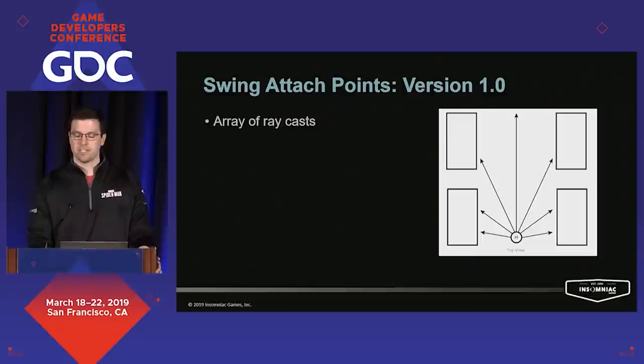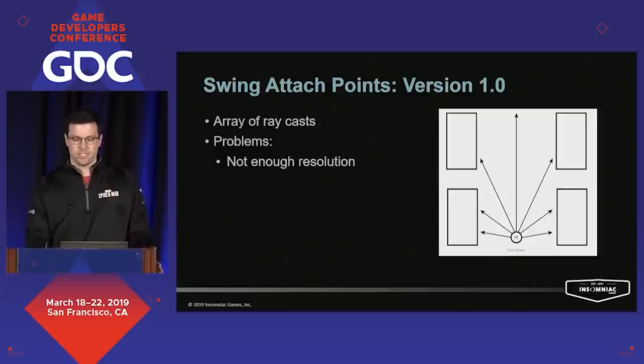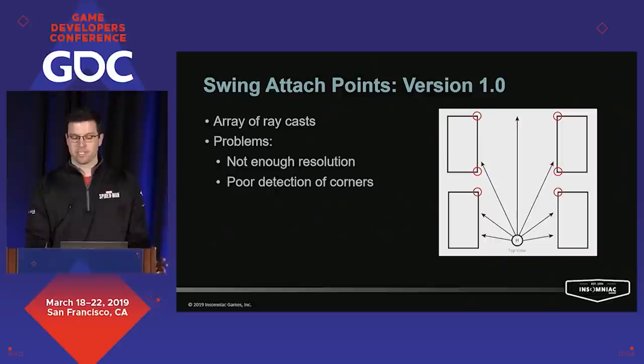Our first attempt at finding attach points was to comb the environment using an array of ray casts. This was designed to minimize the required effort from design and environment, and to ensure we were actually attaching to geometry. But this presented a number of problems we couldn't overcome. The biggest issue is that ray casts simply didn't provide enough resolution — our line lengths would often exceed 50 meters, and even with a respectable density of ray casts, we were getting 20-meter gaps at full range, missing small objects like flag poles and radio towers, or completely missing large sections of buildings.